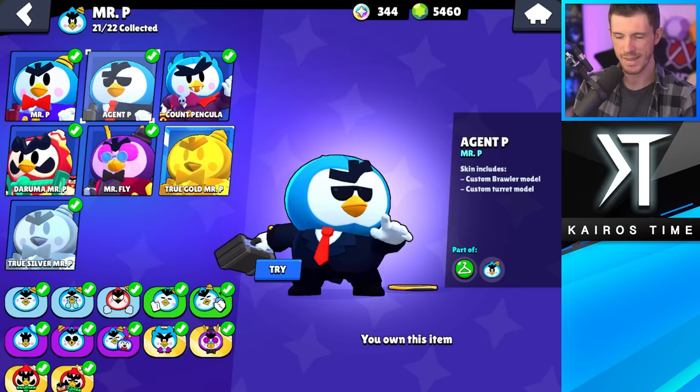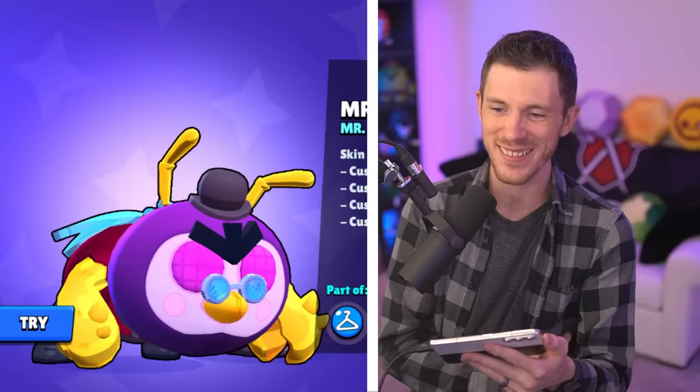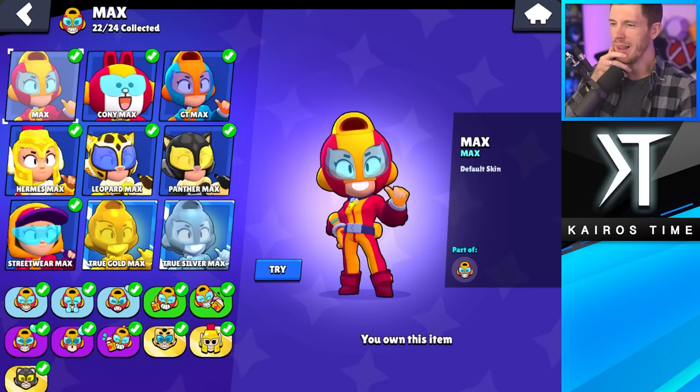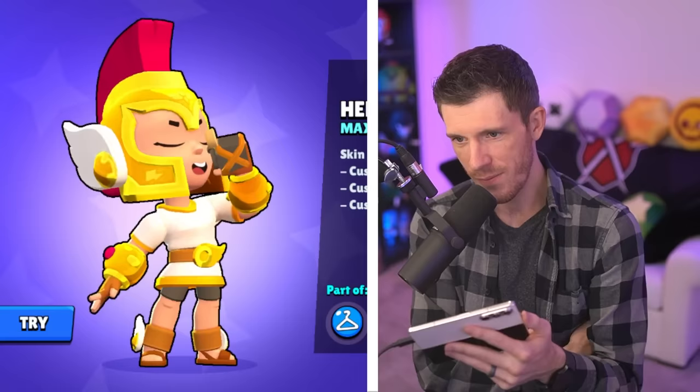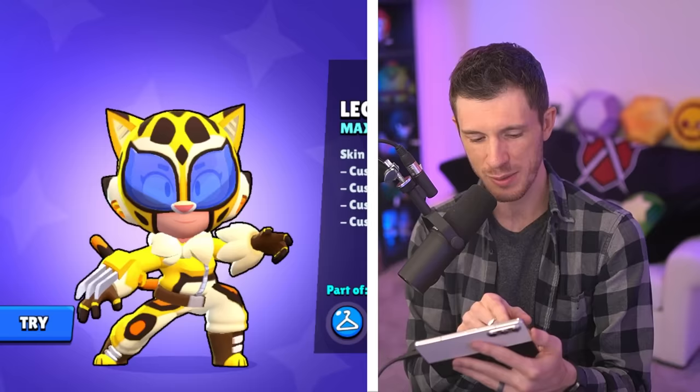Agent P is my least favorite Mr. P skin. And Mr. Fly — this is my favorite Mr. P skin. It's a new favorite — it's so weird. Least favorite Max skin is GT Max. I dislike these colors even more than regular Max. Favorite Max skin is Hermes Max. I even like it more than Leopard Max, Panther Max, and Streetwear Max. She has Kony Max too, but Hermes Max is way better.